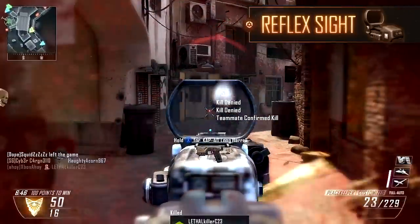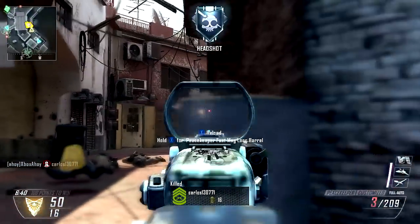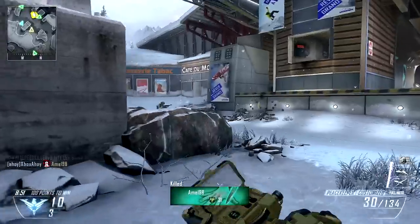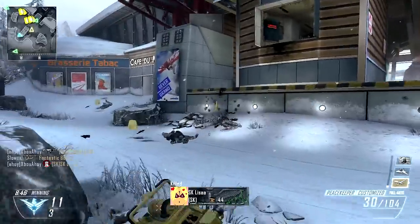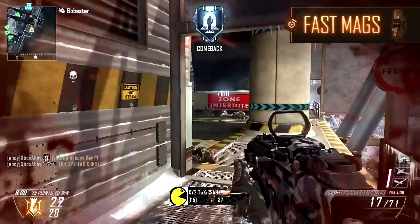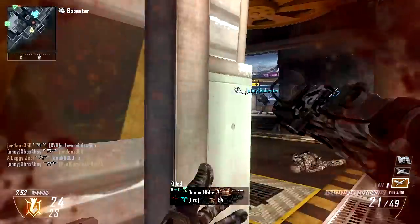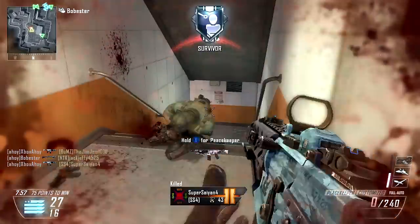Next up, the Reflex Sight is a luxury that will afford a better sight picture and assist in tracking moving targets. While the iron sights certainly aren't terrible on the Peacekeeper, for a weapon so reliant on shot placement, the all-round view on target the Reflex grants is definitely worth its slot. A worthy alternative here would be the MMS, especially given the Peacekeeper's elevated penetration ability. Finally, our third attachment is Fast Mags, lessening your weapon's downtime and reducing the need for a secondary backup by improving the speed of your reload. This will help in situations where your enemy is rapidly approaching your position, and a quicker reload will mean you can return to aiming down your sights in anticipation of your foe.